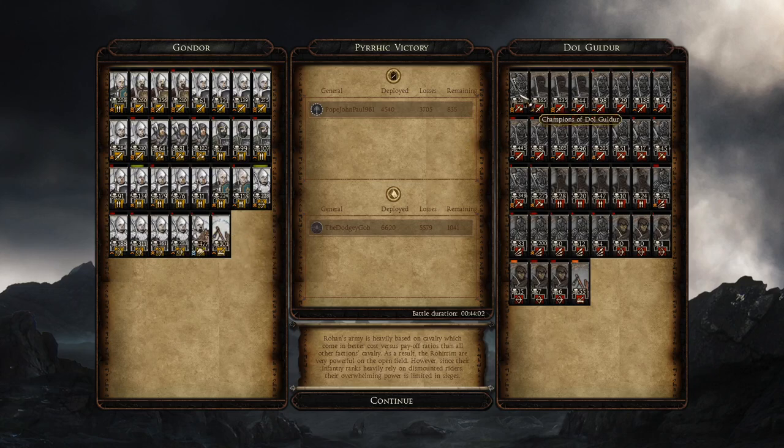For Dol Guldur - the general got 289 kills, Champions of Dol Guldur are a strong unit. The best Dol Guldur blades unit got 445 kills - that was the last unit that stood, the silver chevron one. The Dol Guldur glaives kind of got focused down a lot, only getting 51 kills. Champions of Dol Guldur best unit got 349 kills. Phantoms just got absolutely obliterated. Dol Guldur pikes getting 262 and 200 - pretty good. The archers did nothing - it's why they're not really worth bringing. Hope you guys enjoyed that excellent Rise of Mordor battle! Please leave a like, subscribe if you're new, and leave a comment. Until next time, Legionnaires, bye for now!